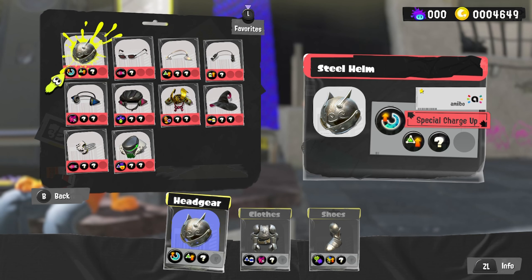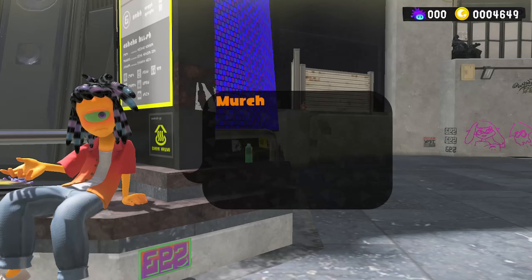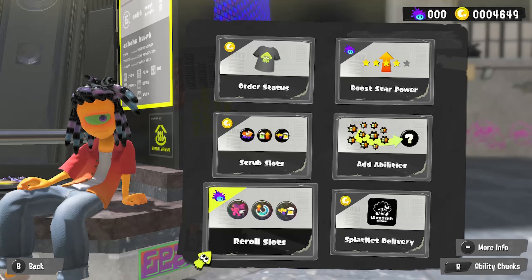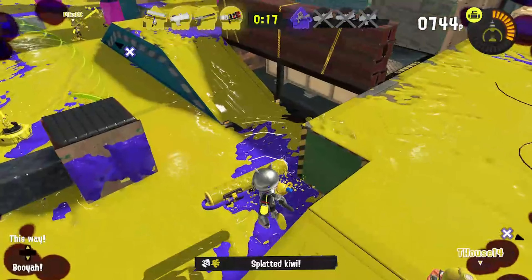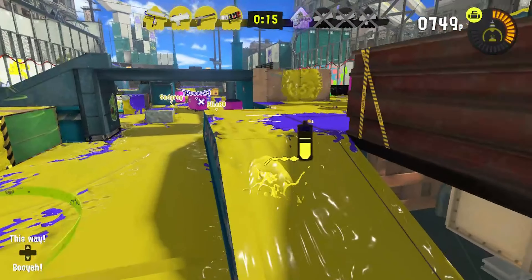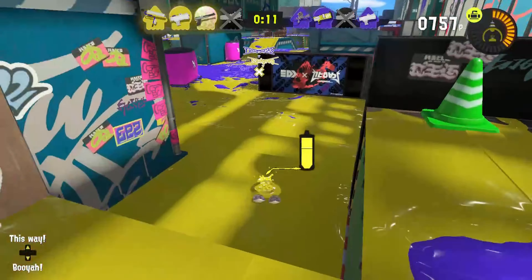Mechanically, combatants can utilize a quick turn while swimming in ink and a vertical boost. It still flows together effortlessly — you jump into a match, ink some turf, kill some enemies, see who wins in dramatic fashion, and repeat. It's a loop that works even better than before because of all the aforementioned wrinkles in the formula, with some gameplay smoothing as well.